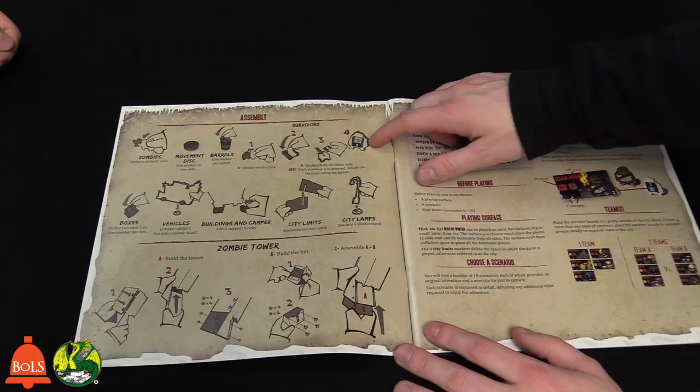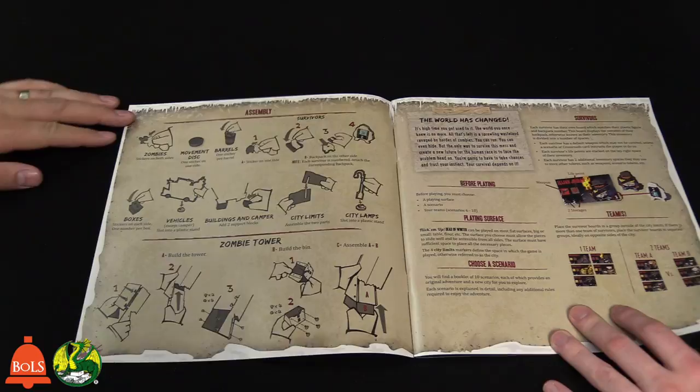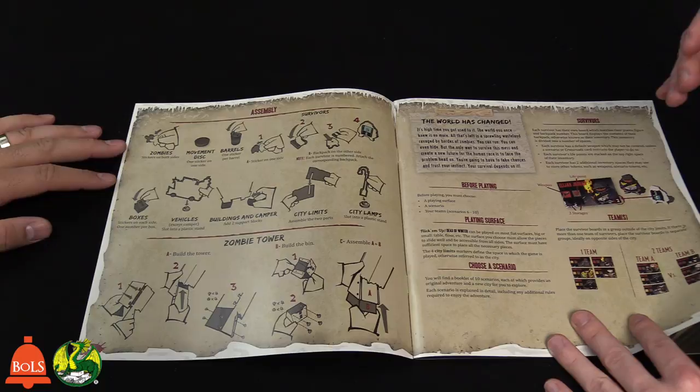Looking at the rule book — it has a kind of Sin City art style, which is cool. We can see what the zombie tower I was building earlier looks like; we'll talk about that later. What we didn't see in the box: there's a car, a camper, a pickup truck, and an ice cream truck, plus a bunch of buildings. It has full instructions on how to assemble everything, and there are also scenarios in the back of the book.